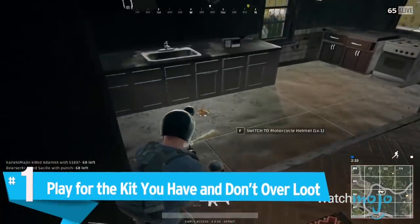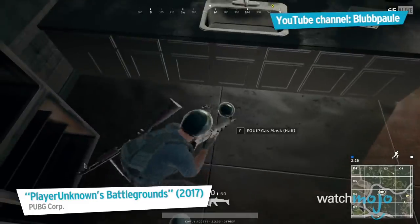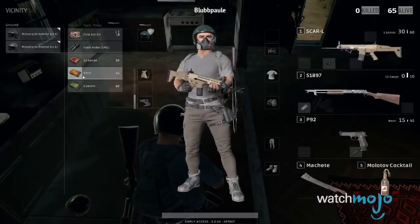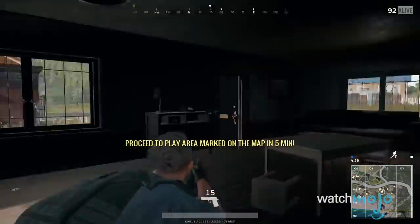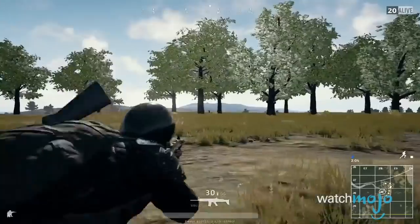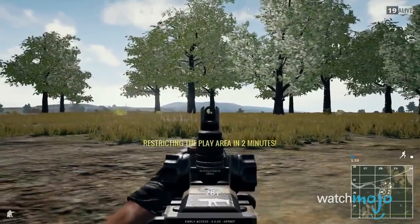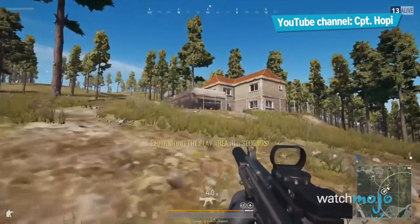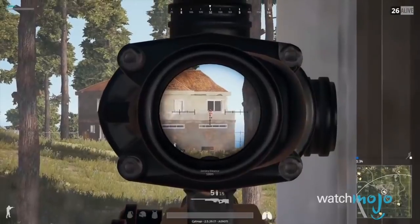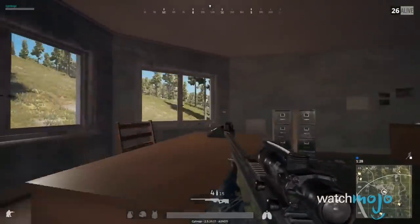Number 1: Play for the kit you have, and don't over-loot. What you're looking for isn't just going to present itself. While you may be hoping for a rifle and a scope, you may end up getting a short-range weapon instead, like a shotgun or a pistol. No matter how many houses you search, that white circle on the map isn't going to wait for you. As the clock ticks, the stakes rise, and you're going to have to adapt and change your play style based on the loadout you currently have equipped. Playing close quarters will force you into the middle, where you should move into densely packed areas. Playing long range will require you to move slower and stick to the outskirts, moving in and out picking off enemies as you go. Good luck!